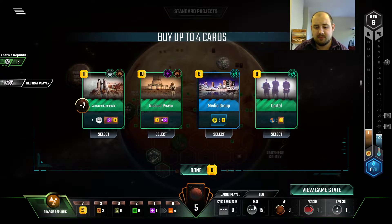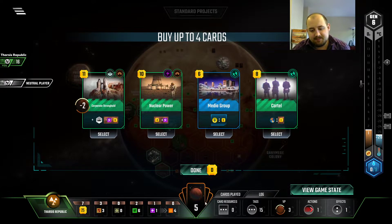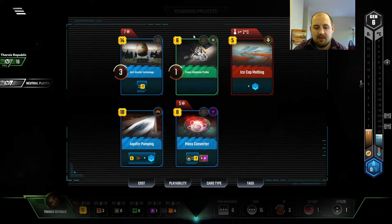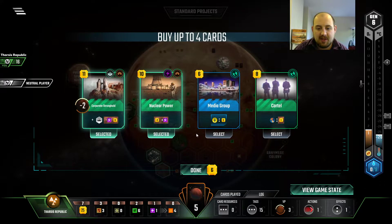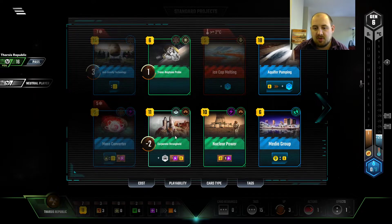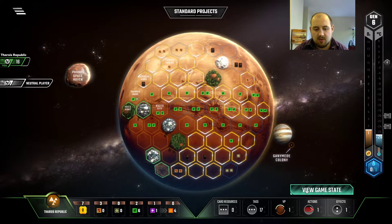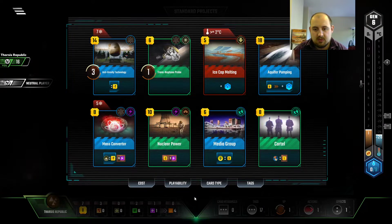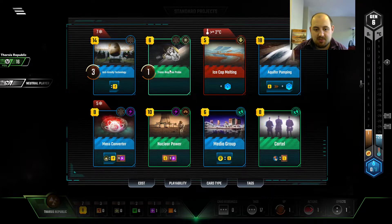And this is even better, because I kind of want all of this. I have 4 science tags... 5, 6 here — we're one away. I just want all of it. Corporate Stronghold I can start with. But where does it go? I want to have enough to play Trans-Neptune Probe and Mass Converter.